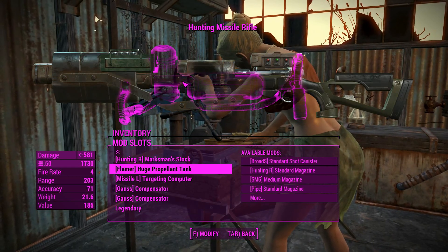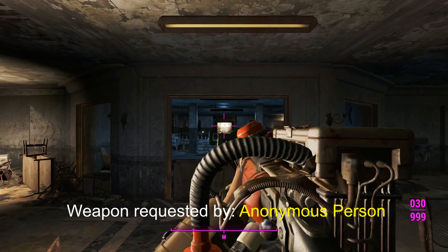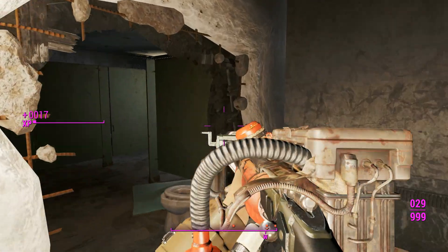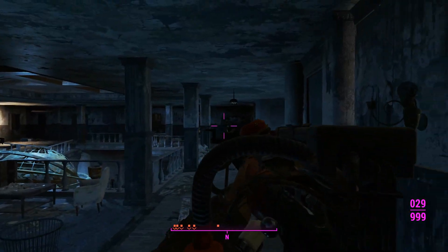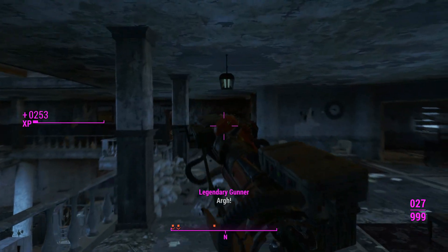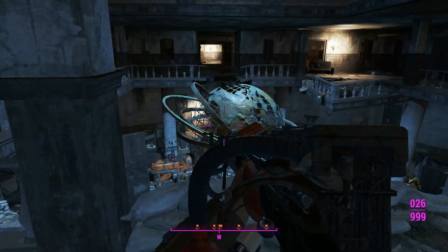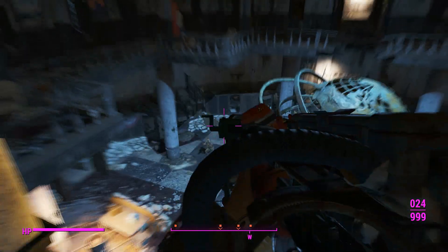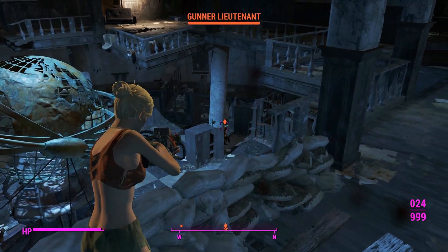That's about it for the attachments — ugly or good? Let me know. Welcome to Gunners Plaza, population about to be zero. Shooting the Hunting Missile Rifle here, we can see it goes alright. We won't be getting as high a rate of fire as previous wacky weapons, but this thing shoots with precision, the recoil isn't too much to handle, and we have much less chance of killing ourselves than usual.